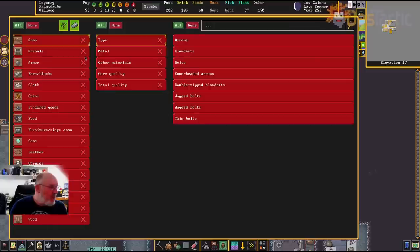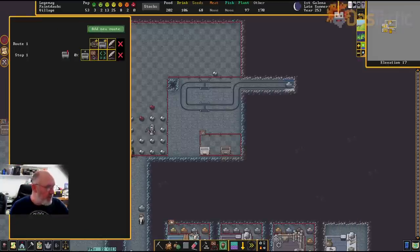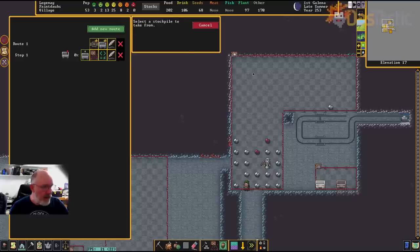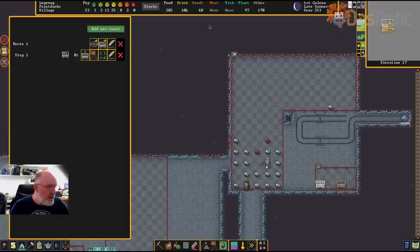I'll go to the minecart and say what it's allowed to carry — it can carry absolutely anything. We don't know what else we may need to send down in future, so we can just add it to that stockpile and it will go. So allow everything in the minecart itself. Then I can go to 'link a stockpile to stop' — I want to link stone stockpile number 37, which is my economic and metal ores. Click done — it's now going to load from that stockpile.